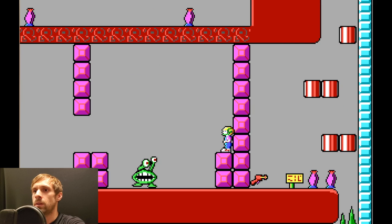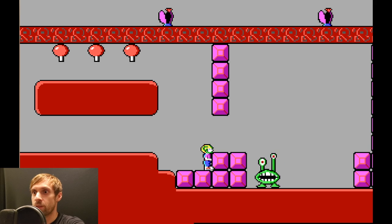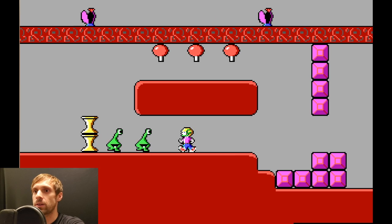Oh... there's a slightly more mean enemy called a garg. If they see you, they'll kinda look all googly at you with their eyes, and then they'll charge at you.